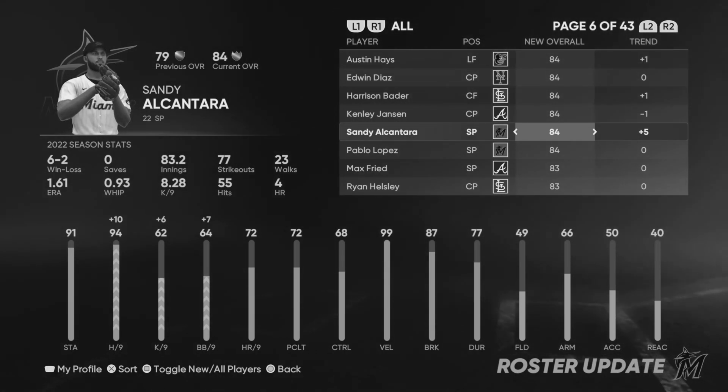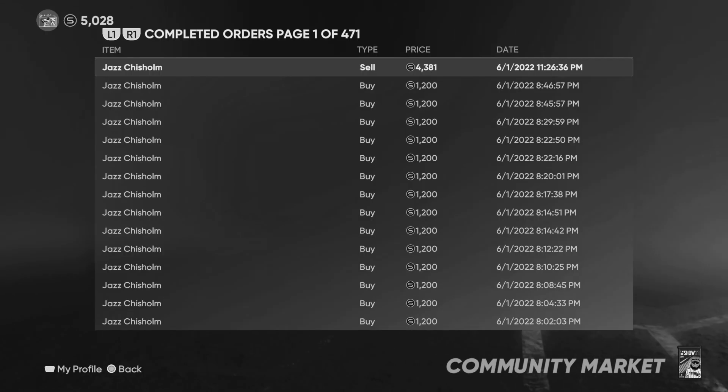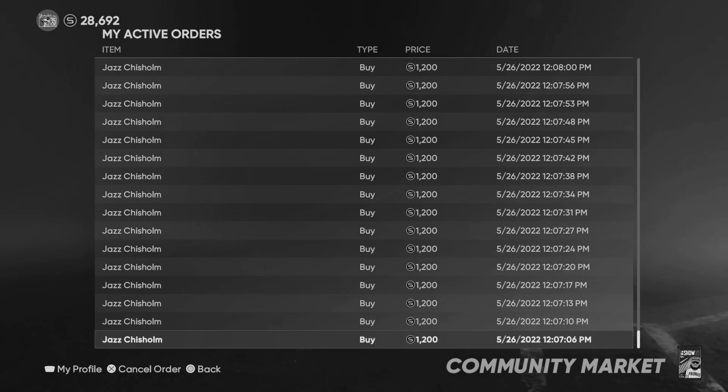I just wanted to set this up — go through the last roster update, the significant one where certain players were upgraded to gold and diamond. Going back to Jazz Chisholm, I had buy orders up for $1,200 and then I was selling them for $4,381. Basically what I did was put up buy orders for Jazz Chisholm when he was a gold card — some a week before he was upgraded, some the day before — at $1,200, because I knew that once he got upgraded to a diamond, people would hit the sell now button and the price would drop significantly all the way down to like $100 or $200, because he was at a silver card earlier in the year.